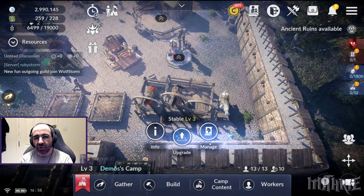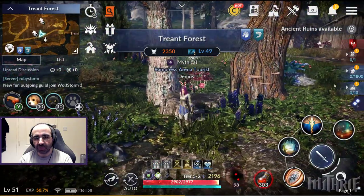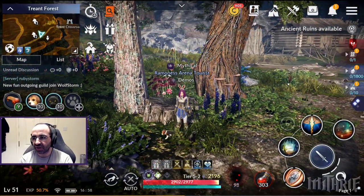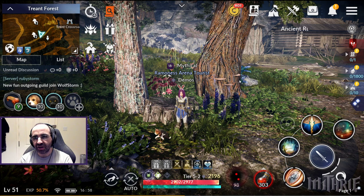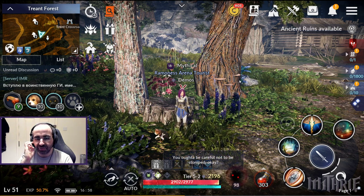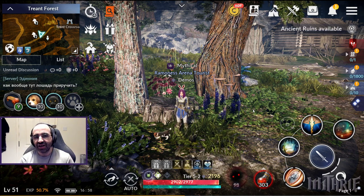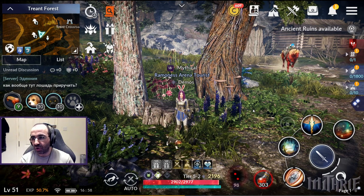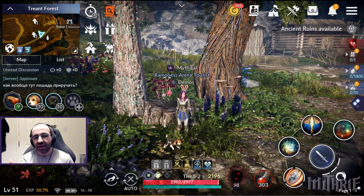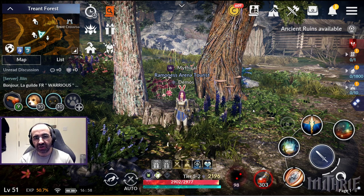That's basically how horse taming works in Black Desert Mobile. I'm still having a ton of fun with this game — I've been playing it non-stop, I'm already halfway through level 51 after a couple of days, and my Black Spirit is like level 98. If you like these tutorial videos, let me know in the comments below.